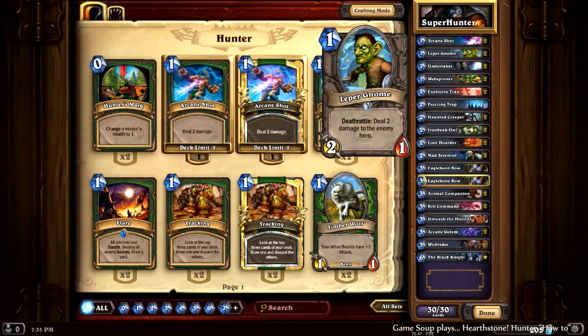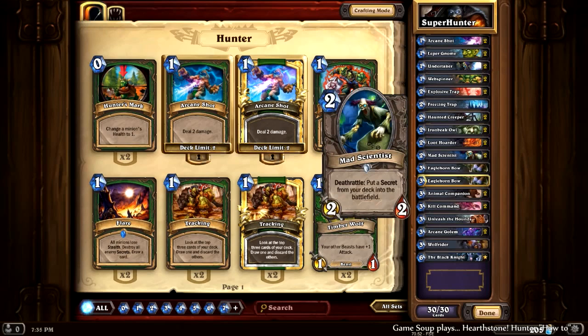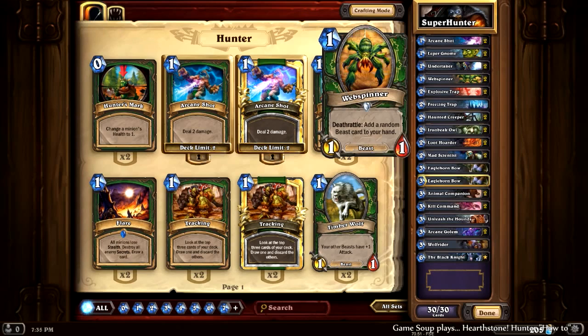Leper Gnome is pretty standard. You just want a lot of deathrattles that are small, like Leper Gnome, Web Spinner, Haunted Creeper, Loot Hoarder, Mad Scientist, and obviously we're using Undertaker. That's pretty much every deck that's aggressive at all — we'll use an Undertaker and lots of deathrattle minions. That's just how the meta is right now, and it's a very powerful card.